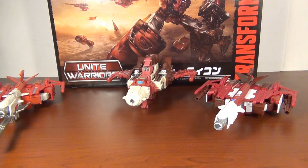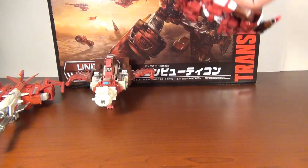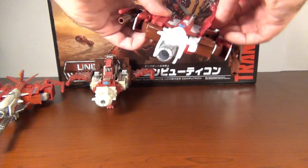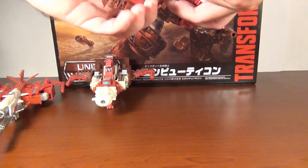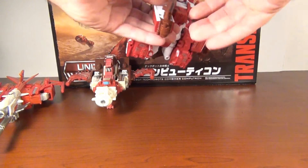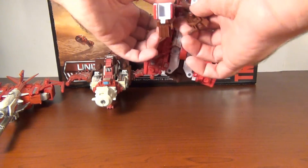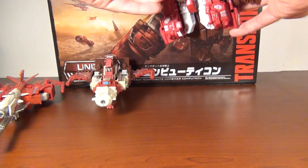Now we've got to get on to that canon mode, and this one is pretty easy so I'm just going to do it right here. Just take the wings, push them up, rotate these down, pop the guns, flip the fist back, and put those forward.